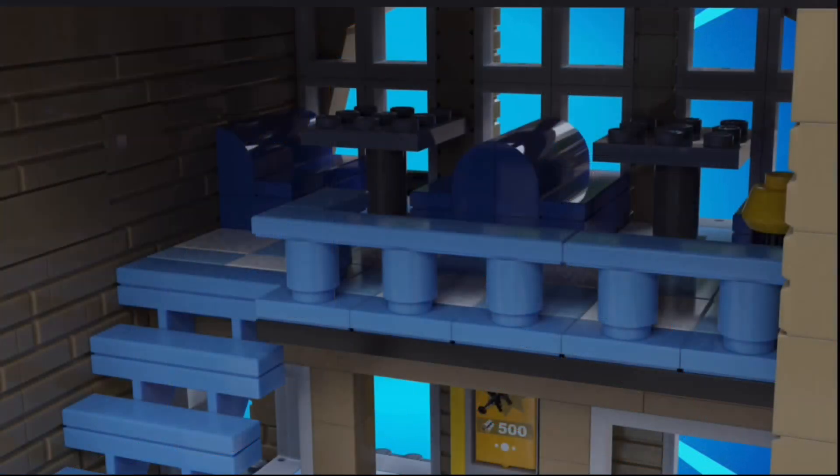Up top is the seating area. The checkerboard pattern continues up here, and the stairs and railing were actually very fun to design in a very interesting shade of blue. There are some blue cushioned seats as well as two tables that I made using a black candlestick piece and a 3x3 plate. You can also see on the right side is a yellow and black trash can.